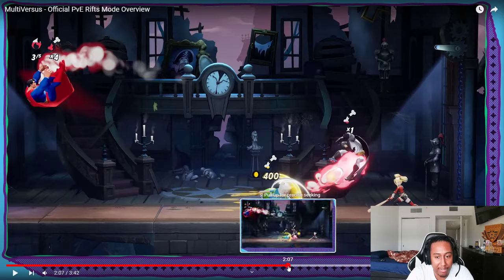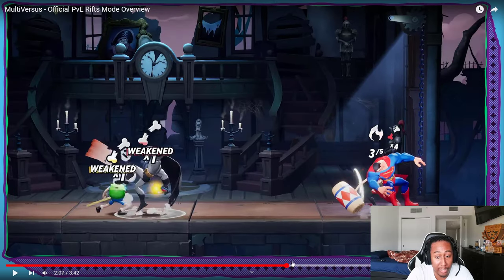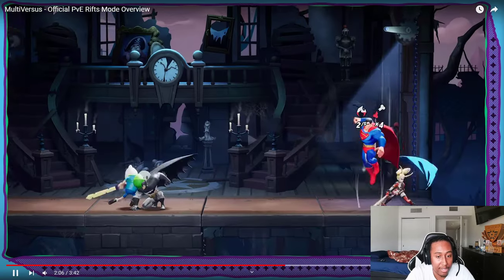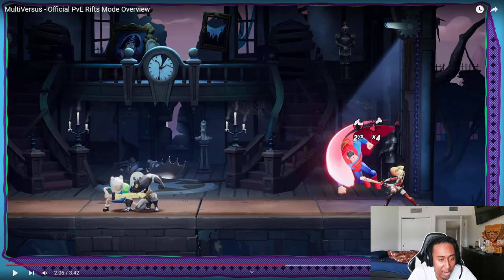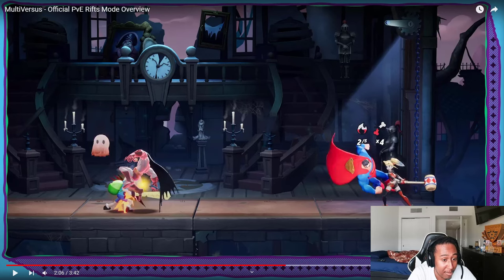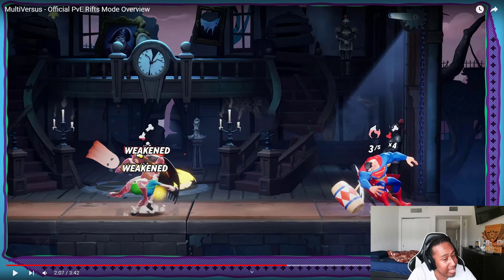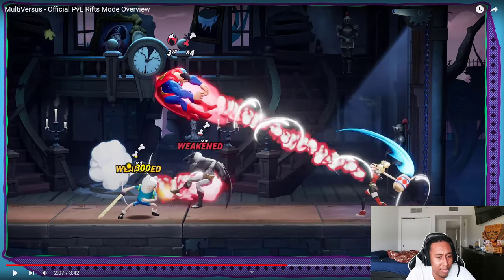This next part was very quick, but I noticed it. I'm not sure exactly what this is — maybe it's part of the map — but Finn or Batman has a ghost on them. Finn hits him and now he has a ghost on him too, possibly giving them both a weakness. This is probably one of the mutator effects where if you hit somebody, you both get punished for it, which is interesting.